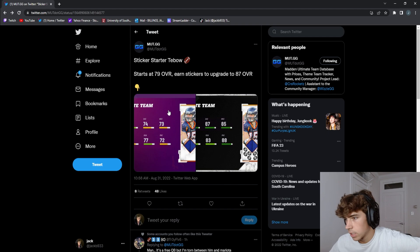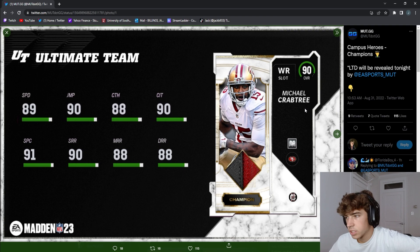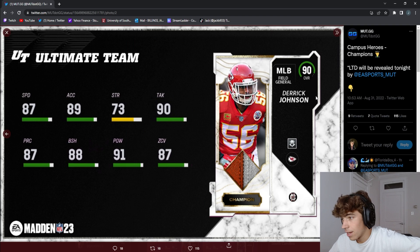Then we go for the 90 overall Champions Michael Crabtree — this card is going to be insane. I'm pretty sure it's one AP slot Apprentice, if we're outside Apprentice; I don't know exactly which one, but he's gonna be nuts. His speed is crazy at 89, and low key the 49ers or Raiders theme team, especially Raiders, is looking crazy right now.